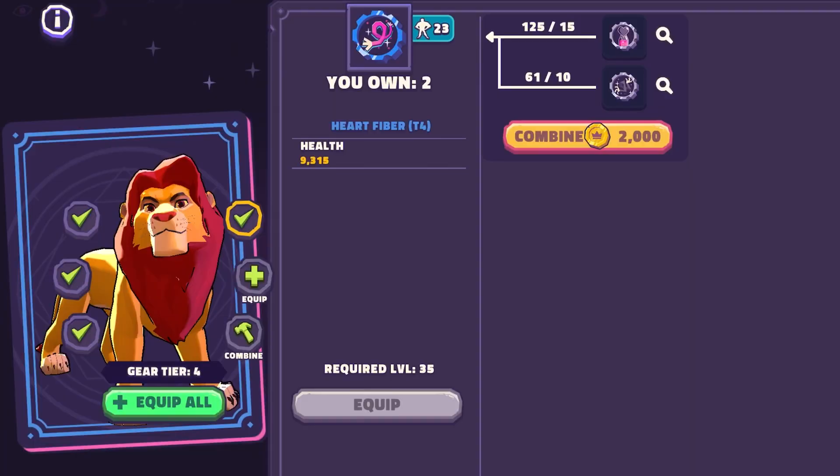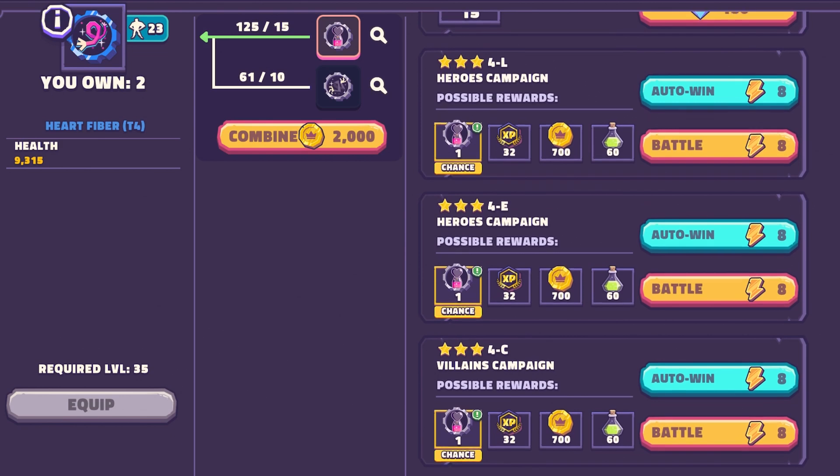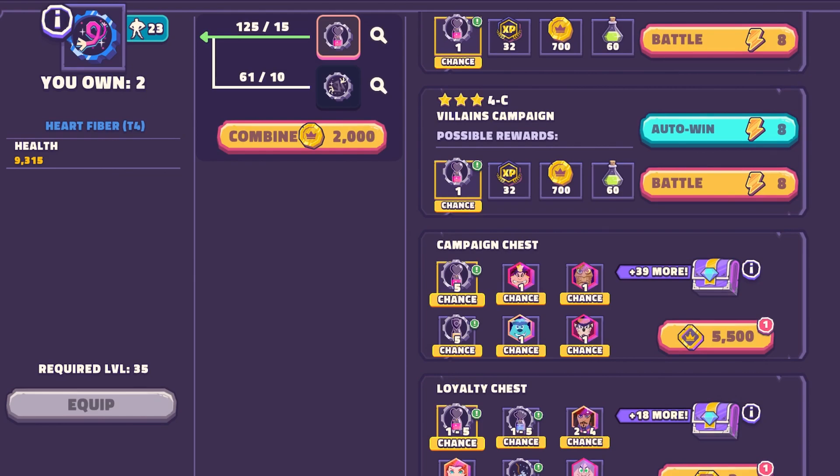So first of all, what is gear? Gear is the most powerful piece to your characters within DSA. It's going to be the most important piece to increase their power and their attack levels throughout the game. You're going to be looking for base materials and you're going to craft those base materials into full pieces of gear that you will then equip onto your character.